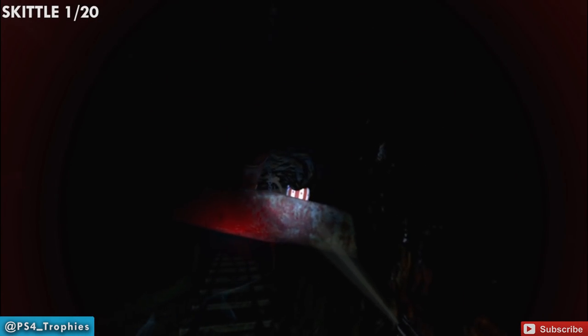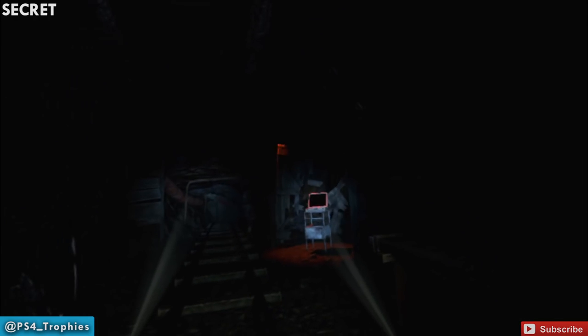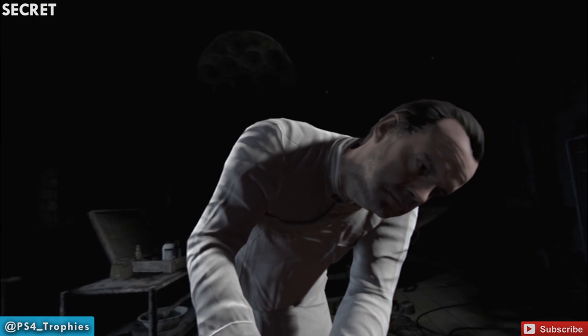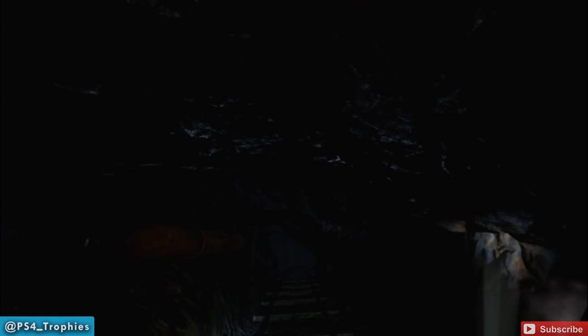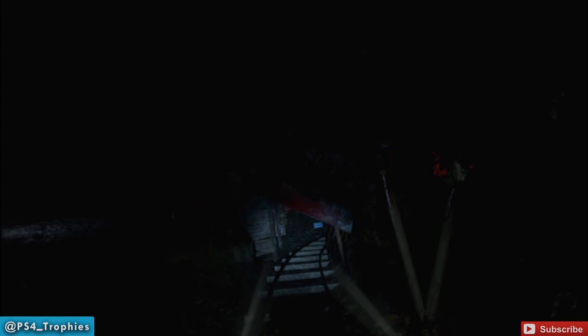The only secret in this level is right here behind this door. You have to blow it open, then look to the right and you'll get this little scene. That's it for the secrets. Our next room has three skittles — three collectibles.